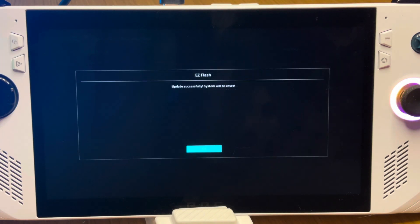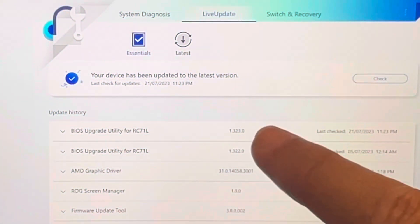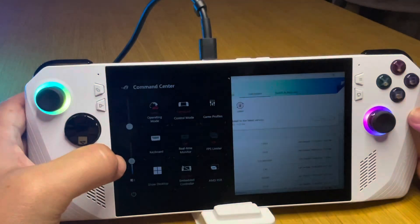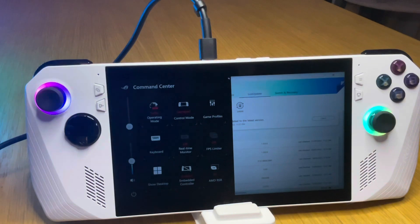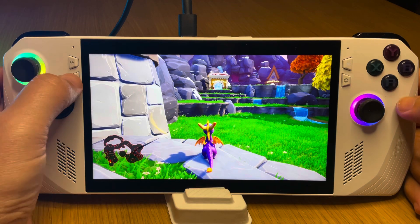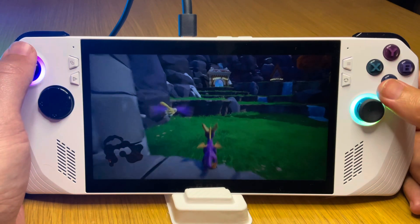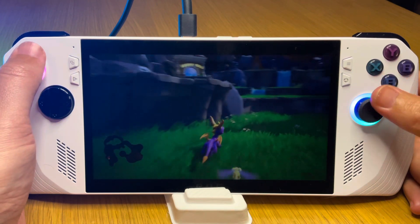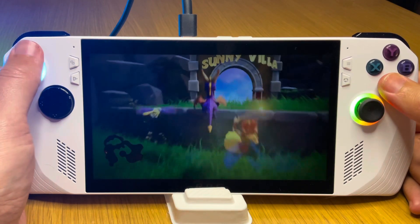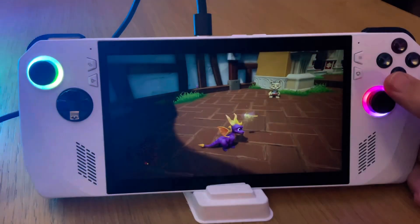The BIOS update has just finished and we are now on today's BIOS release of 3.2.3. Let's drop the brightness down, which will now be just 10 nits — first with the light on and then with the room lights off. Now let's head back into Spyro Reignited at the lower 10 nits of brightness on BIOS 3.2.3, first with the light on, and finally with the room lights off.